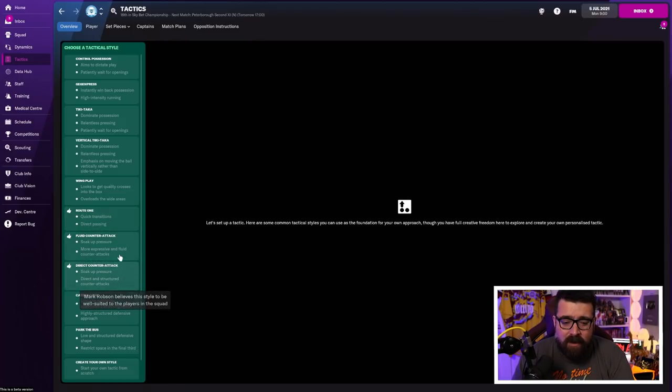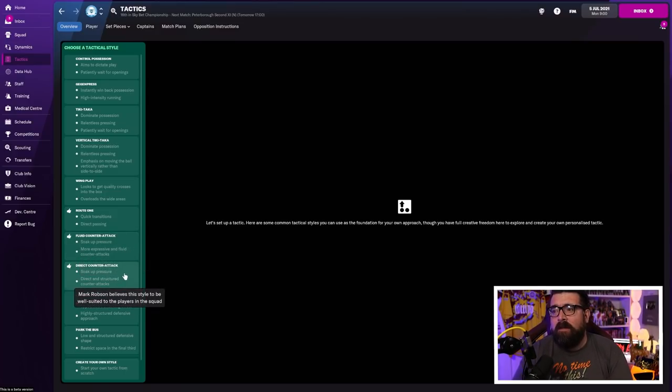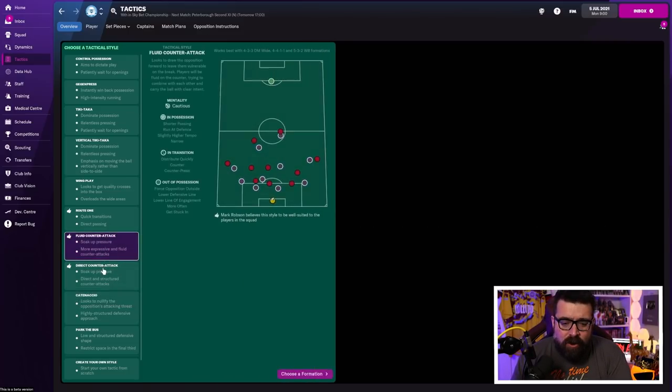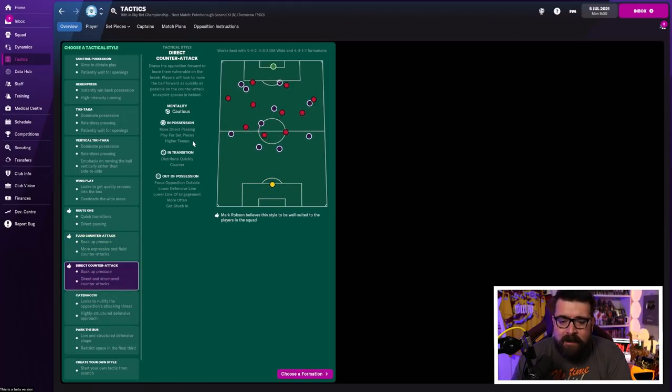So we're choosing between the two counter-attacking systems. The fluid one is more expressive with fluid counter-attacks, while the direct one has direct and structured counter-attacks. With the fluid one, players are given a little more freedom to maybe dribble or try a fancier pass. Whereas with the direct one, it's very much get the ball forward to the strikers or out wide to the wingers, get the ball forward quickly and do it the way you want. You can choose between either of these, and it gives you a little more information on how each works.